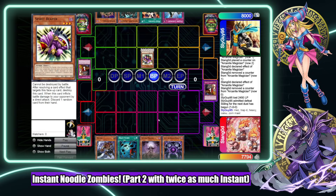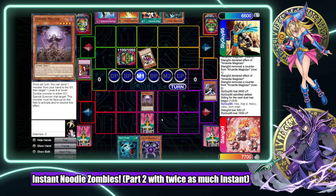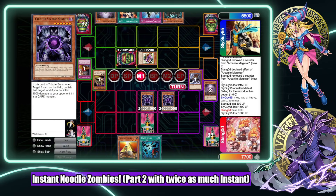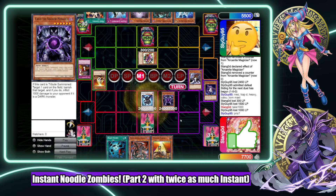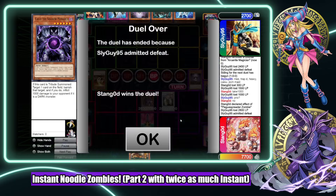He gets in with a reaper - he gets in with a reaper every time he plays you. That reaper can stay there - I don't like that goblin zombie lingering in the dark. Playing a lot of draw pass - dangerous game we played here. And that's game. Got to see instant fusion actually do something.